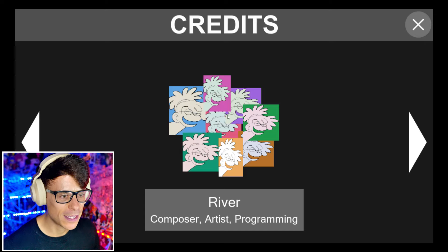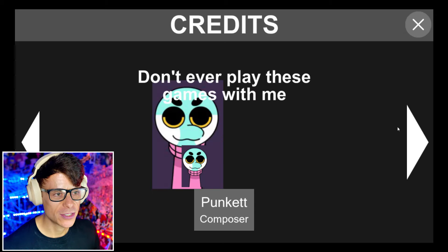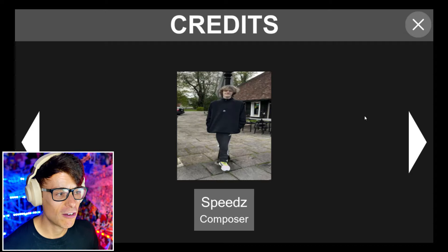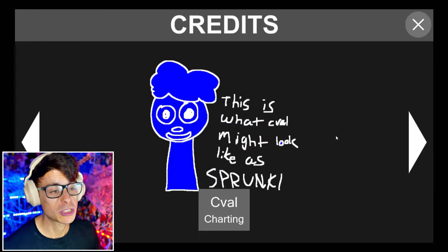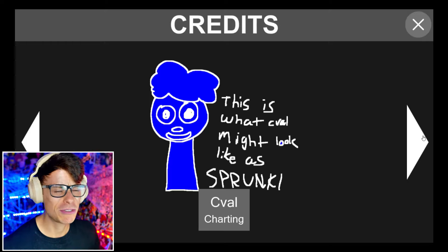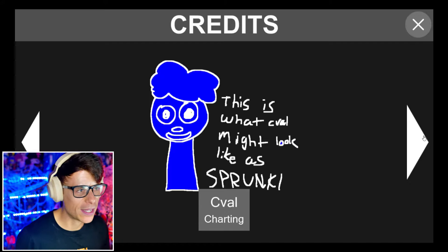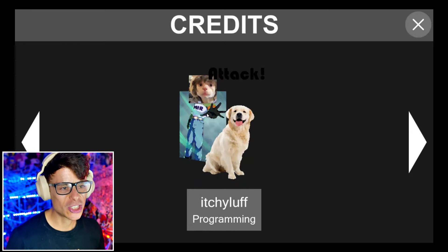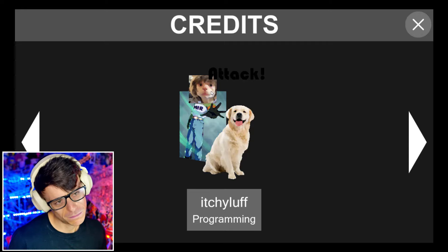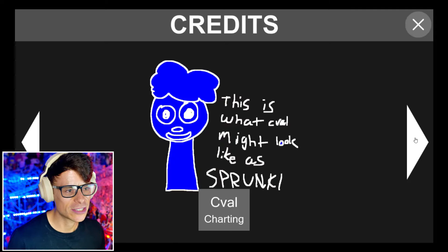We've got the composer, artist, and programming credits — that's cool. If we click it we get sent to them all. They did a fantastic job, that's fabulous. We've got Speeds — he's looking like yeah, he's a quick one. So this is what Val might look like as a Sprunky. Are those things just called Sprunkies — like that's their race, their thing? We've got Super 17 turned into some kind of cat or something. That's it for the credits — I wish they had some behind-the-scenes stuff.